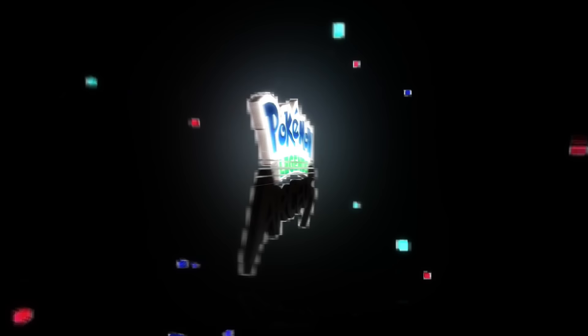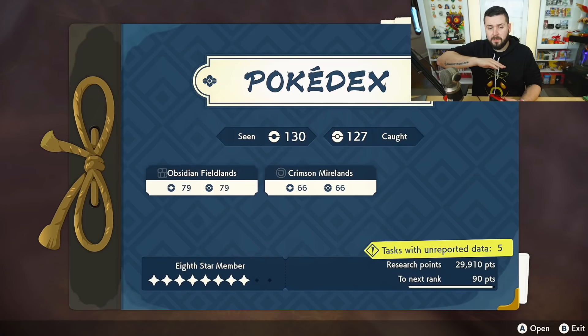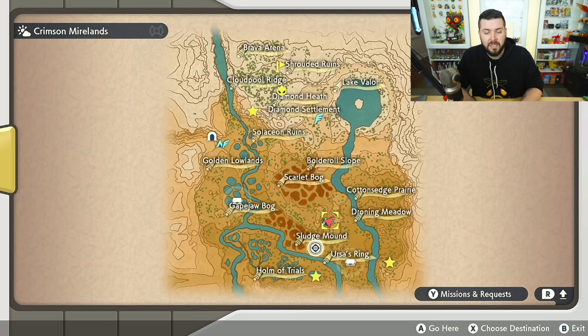What's going on everyone, Austin John Plays here. Today we're going to be going over the new Pokémon and new Pokémon forms available in the Crimson Bog in Pokémon Legends: Arceus. Now that we're pretty much all set with the Obsidian Fieldlands, it's time to start getting into videos on the Crimson Mirelands — this is the second area you're going to get access to, located right here on the map.